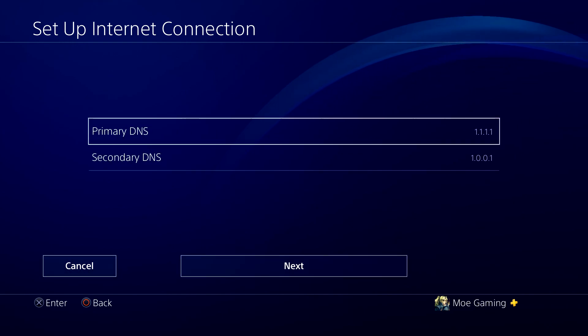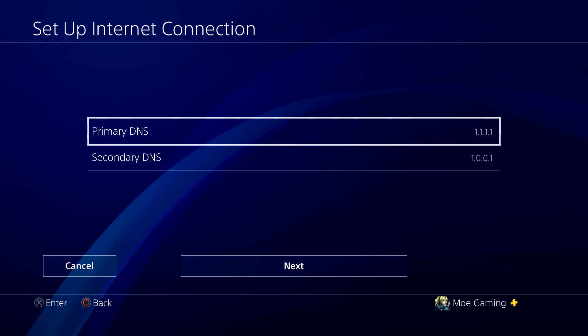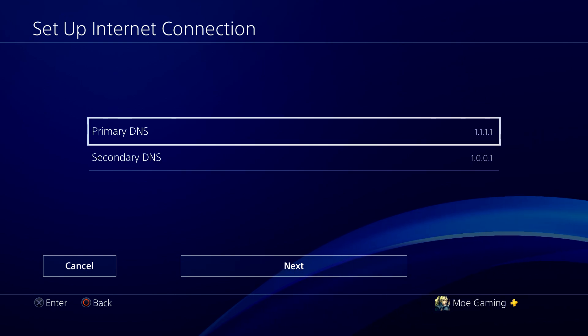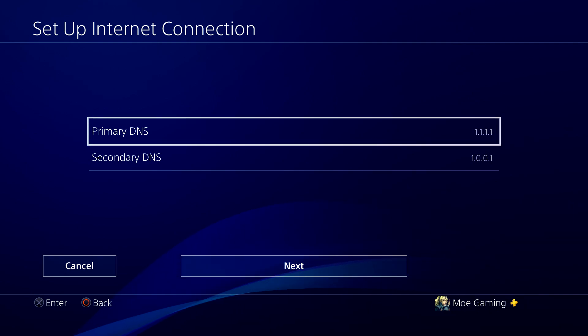This is how you essentially fix this error: change your primary DNS to 1.1.1.1 and secondary to 1.0.0.1, and the error will get fixed. A lot of folks have another DNS entered and it's not working. For some odd reasons, certain DNS servers are not working, such as 8.8.8.8 for primary and 8.8.4.4 for secondary, which is Google's DNS.